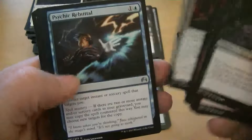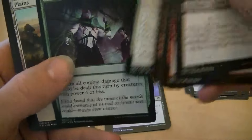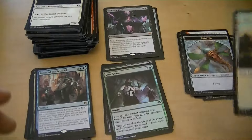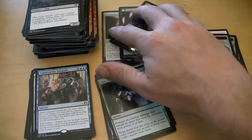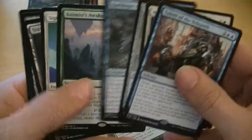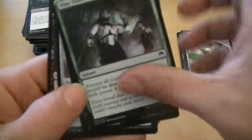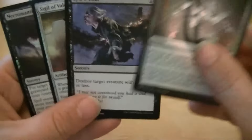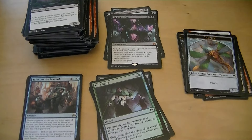All right, that's that one. I got a Demonic Pact, a Liliana, Pyromancer's Goggles — not much on the rare side. I got four foils but none of them are rare. Stay tuned, more to come. Be sure to rate, comment, and subscribe. Thank you.